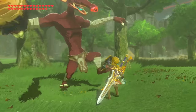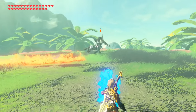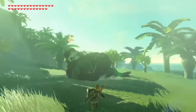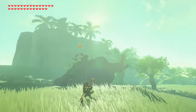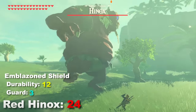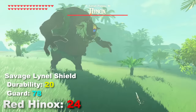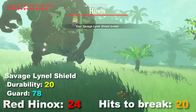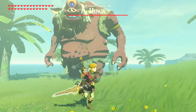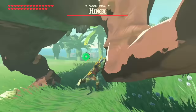The biggest misconception about the durability stat is that every hit to the player's shield consumes one durability point, which is not the case at all. In actuality, it's the shield guard stat that determines how many durability points will be taken to the shield upon getting struck, with the minimum cap being 1. For example, testing two shields against the red Hinox, who has an attack output of 24: an Emblazoned Shield with a durability of 12 and a guard of 3 can only take a measly 3 hits before shattering. Meanwhile, a Savage Lynel Shield with a guard buff of 78 and a durability of 20 takes a full 20 hits to break, which is the same as its number of durability points.